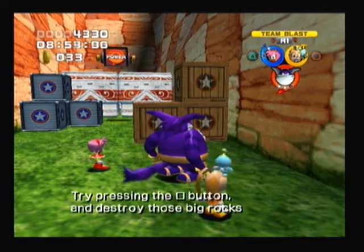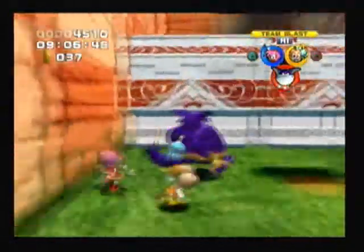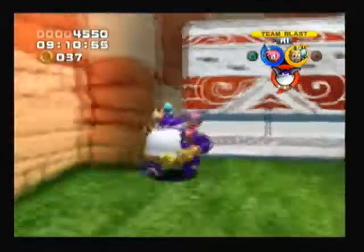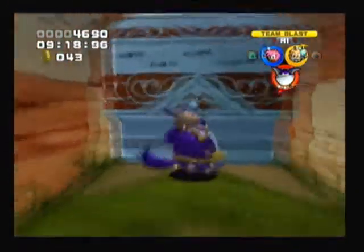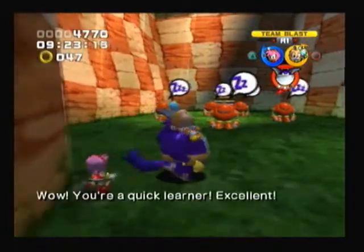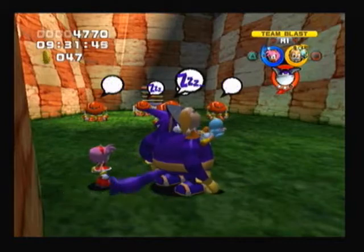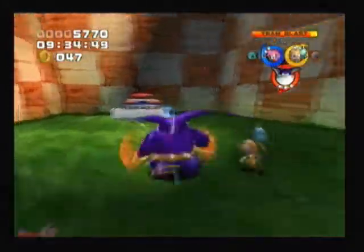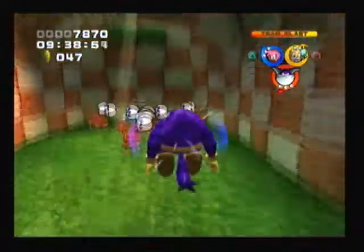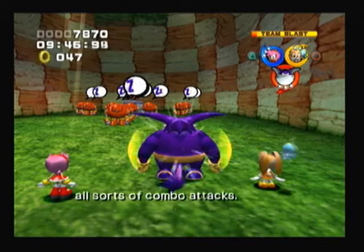Try pressing the square button and destroy those big rocks and containers over there! You may have already noticed this, but if you press the square button at the right time while in a power formation, you'll do all sorts of combo attacks! Press the square button while jumping from here to do a special attack!